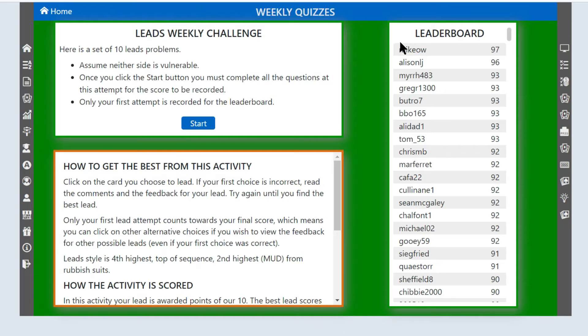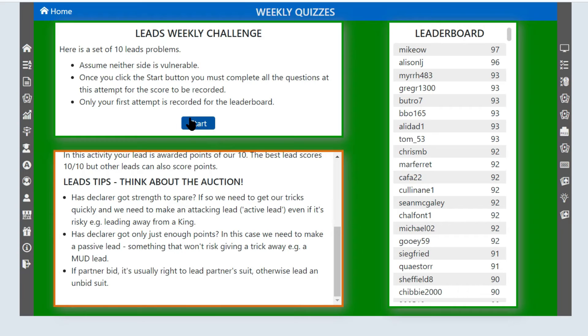In this video I'm playing the Acol version, but there's a similar quiz for the American version of Bridge as well. The aim of the quiz is to see if you can get your name on the leaderboard and see if you can get 100 points out of 100. As you can see, it's not quite as easy as it sounds. There are some helpful hints here before you start. We're going to start.